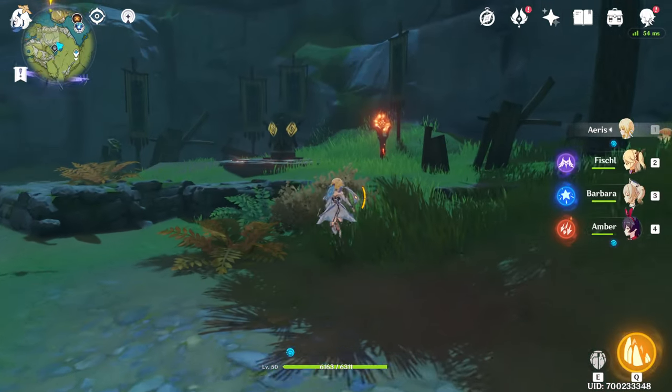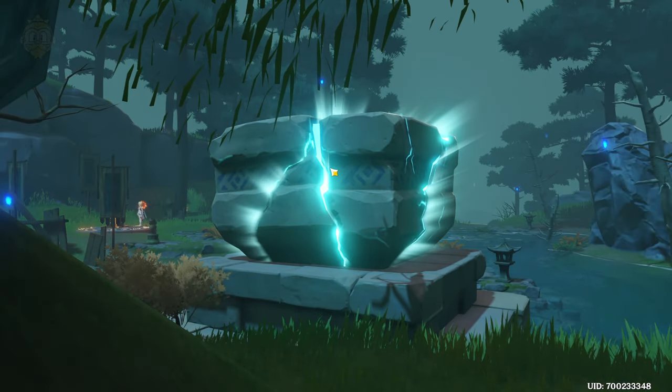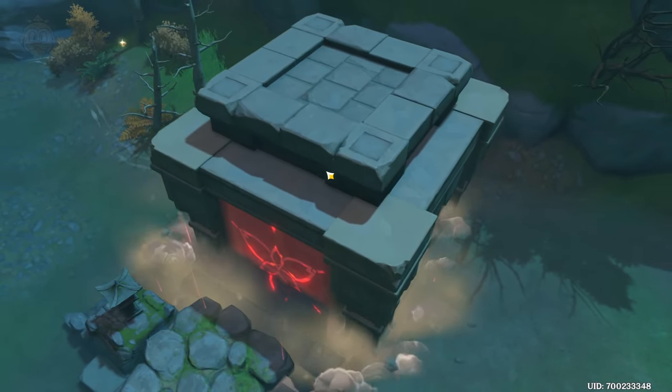Then once you've done that, the geo thing here will open, and then it's a simple case of using the geo ability, which will break the rock on top of it and then lift the shrine for you in order to go into it.